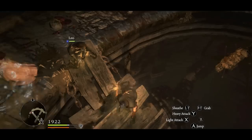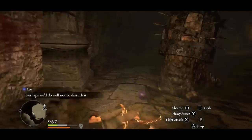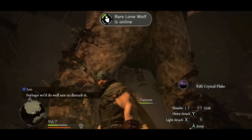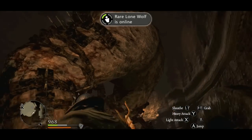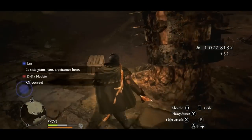Well, here's how you're supposed to defeat him. What you want to do is take his helmet off — and that was an epic fail right there. Oh, that's gotta hurt. Yeah, what you want to do is climb up behind him while he's chained up and take out his helmet first.